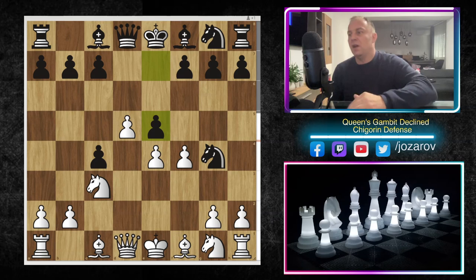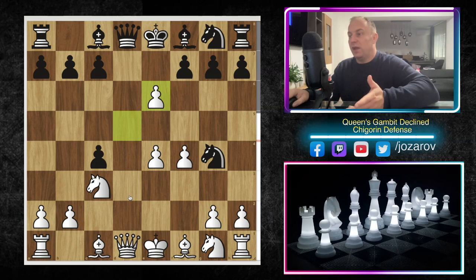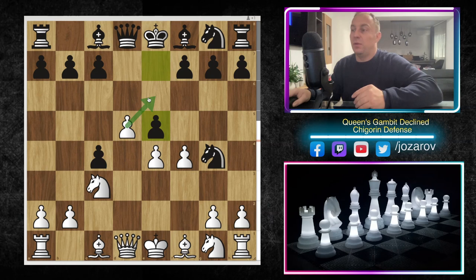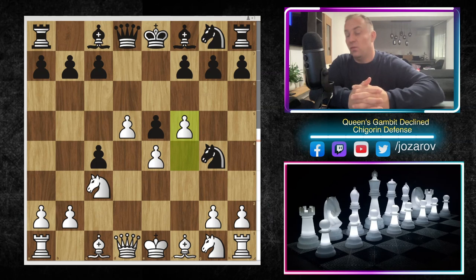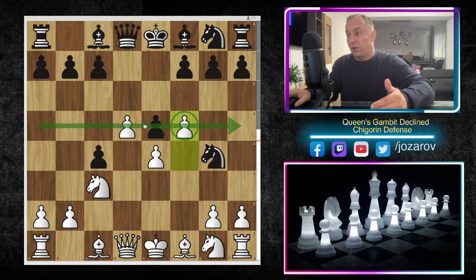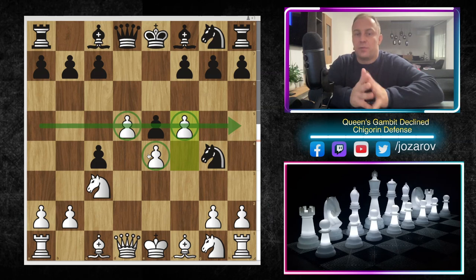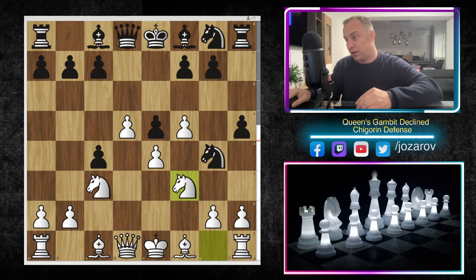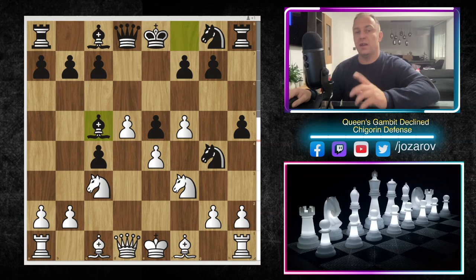In this game Black tried e5, which seems like a normal idea to break something. From White's perspective, you don't want to take — then the bishop comes out and Black has a solid position, and the pawn would also be protected on c4. White should never simplify the game by trading off the pawns here. So f5 was played, and f5 is actually the best move. White now has a dominant position in the center with an advanced pawn on f5 and d5 supported by this very powerful pawn structure.